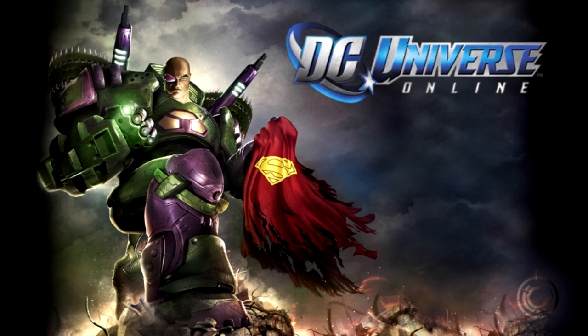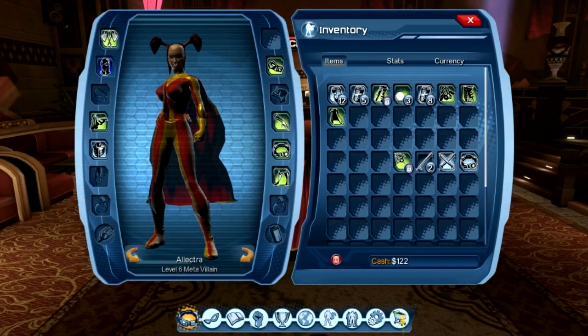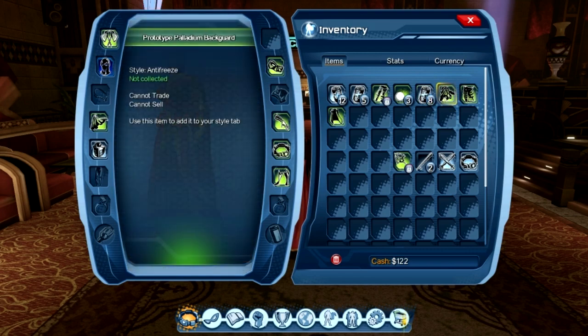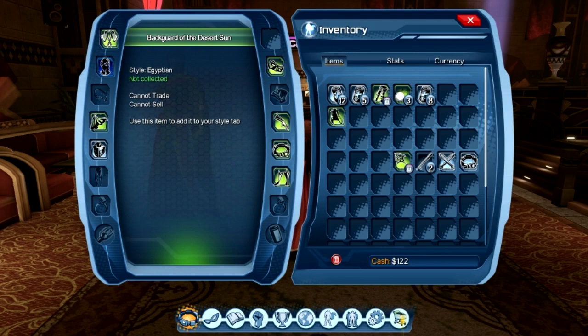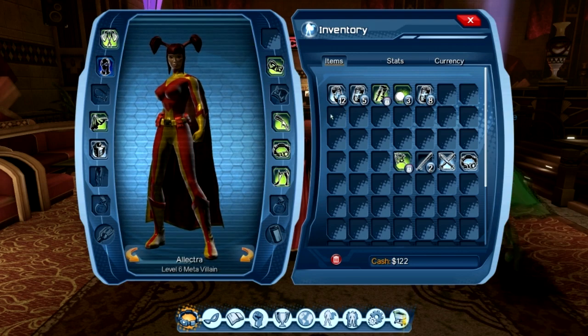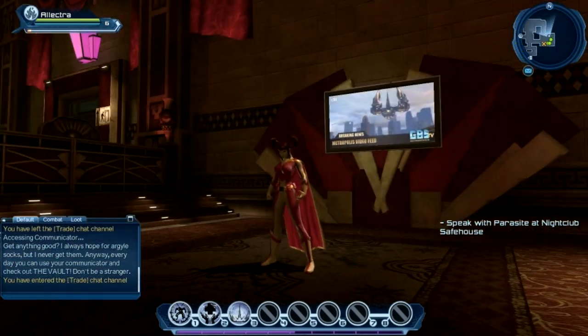Alright, we'll check our inventory in just a sec and hopefully we've got ourselves something nice. We've got a couple of things in here — a back style, actually Anti-Freeze. We'll add that to our style collection. And Greco Roman as well, and a Cape of Egyptian style. So three green items that allow us to change up our styles — not going to complain about that at all.